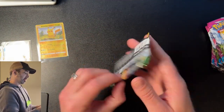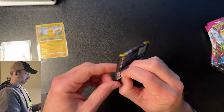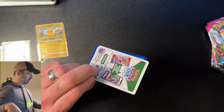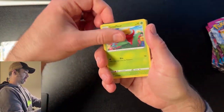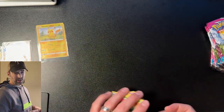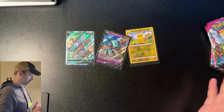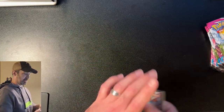Last pack of Evolving Skies — give us the hits, pretty please? It's a white coat card. Carvanha, Gogoat, Fletchling, Scraggy — nothing major. Now I know why they call it Evolving Cries. But I did get some hits — let's see what the value of those are. So I spent about $50 in tens, and that's the value I got out of those packs.